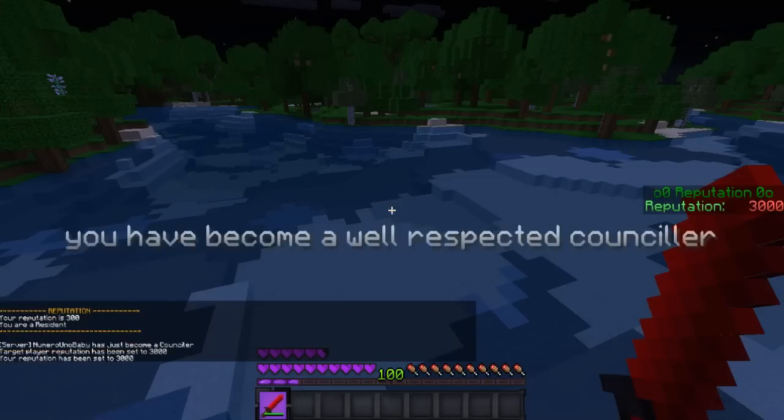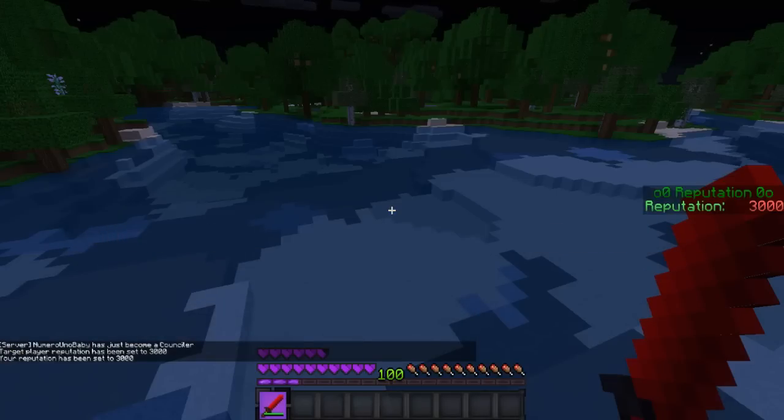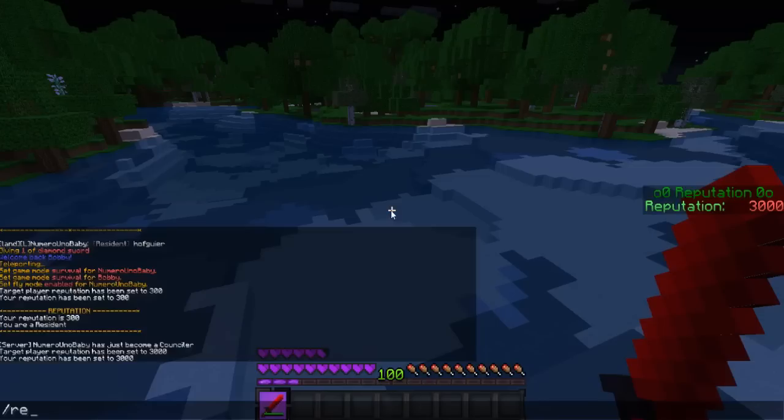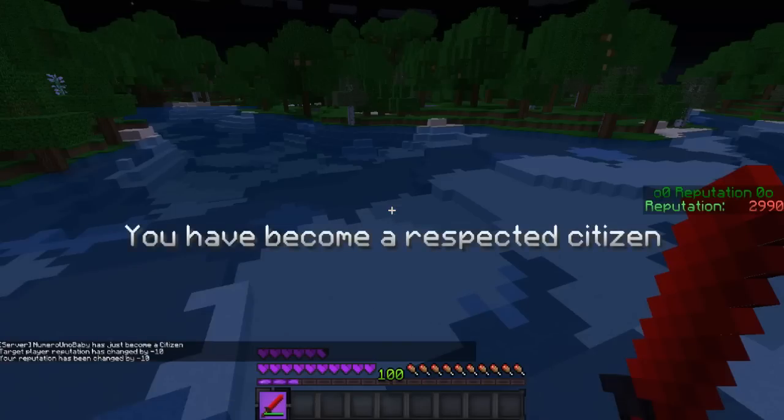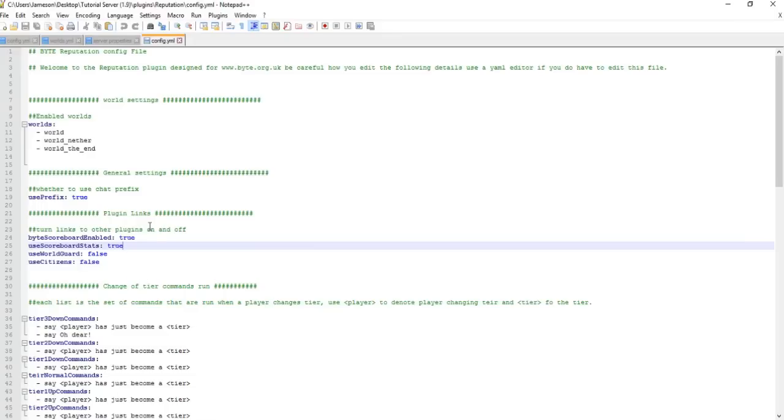Let's change that — I want a higher tier, so let's go to 3000. There we go, you have now become a Well-Respected Counselor. You can also just add or subtract points with slash rep and the player's name. If you subtract 10 points, I've just been demoted to a Respected Citizen.